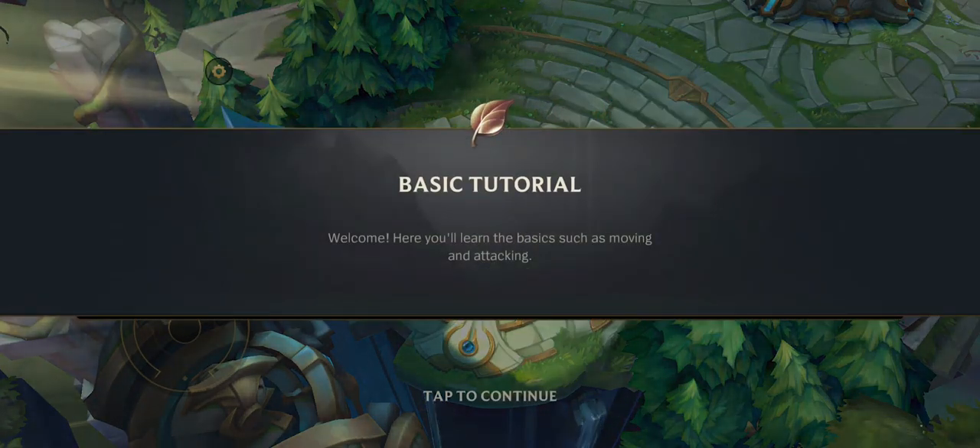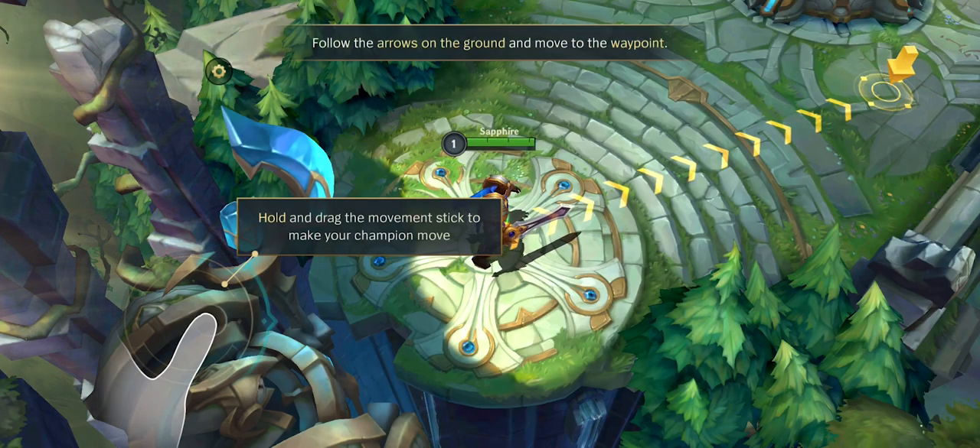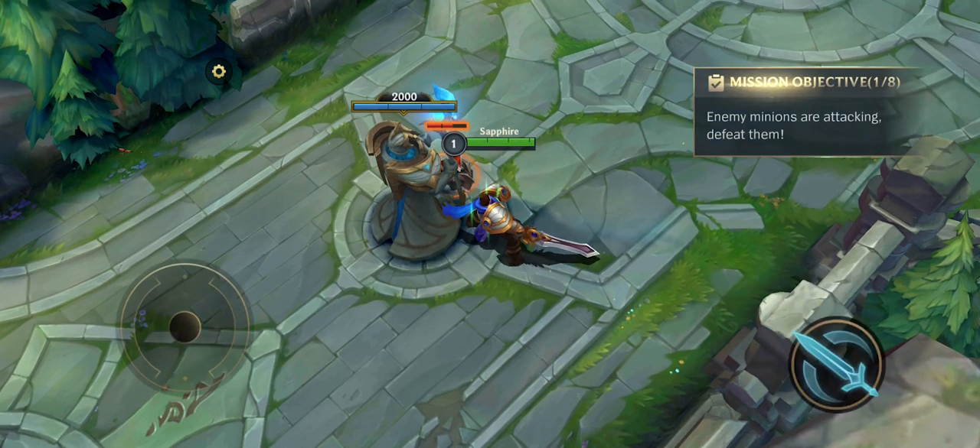Welcome. Here you'll learn the basics such as moving and attacking. Hold and drag the movement stick to make your champion move. Here are some enemy minions. Tap to attack.